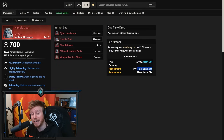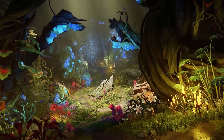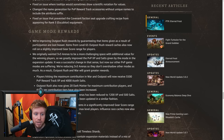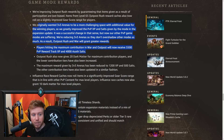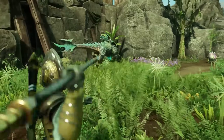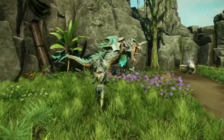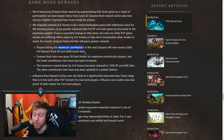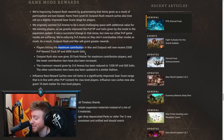Currently the fastest way to level your PVP track is queuing back-to-back 3v3 Arena. But Amazon is making a nerf to 3v3 Arena — they've effectively reduced the XP from it and buffed Outpost Rush. Players hitting maximum contribution in War and Outpost Rush will now receive 5,500 PVP reward track XP and 4,000 Azoth Salt. So Outpost Rush looks like the way to go. Maximum contribution is roughly 3,000–4,000 points — you can check your score in-game with N. One of the best ways to score is contesting points, doing damage, or doing healing — and that's where this next build comes in.